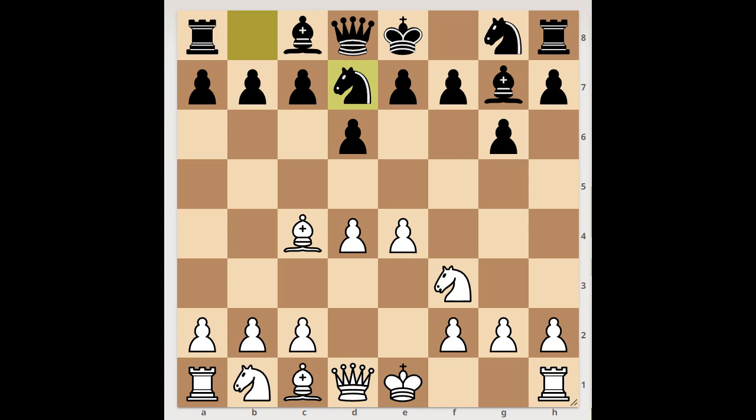This is how Tal continued the development: bishop takes pawn on f7, check. Would you play the same? Black to move — king takes bishop. Believe it or not, there is a game in the database in which black played king to f8 and managed to draw. Back to our game — Tal's opponent captured the bishop.